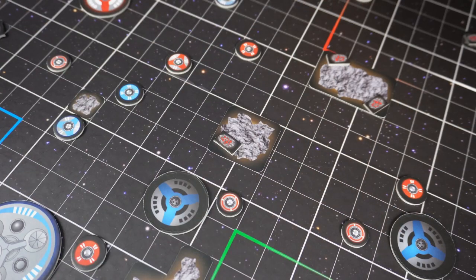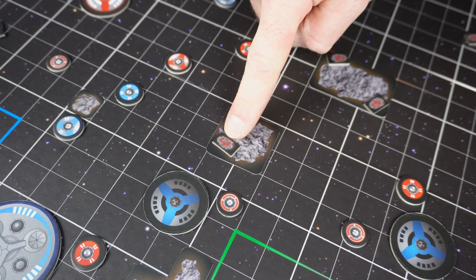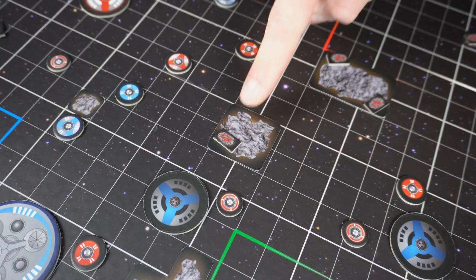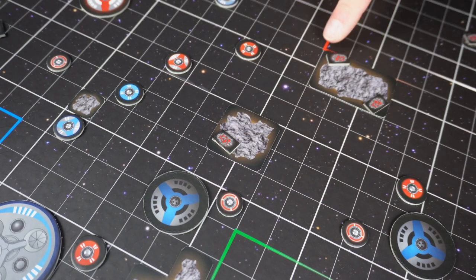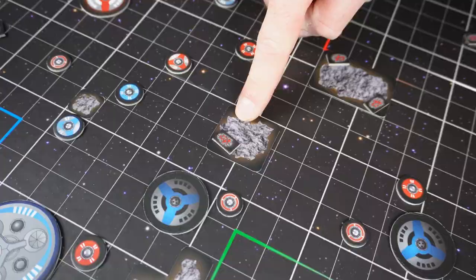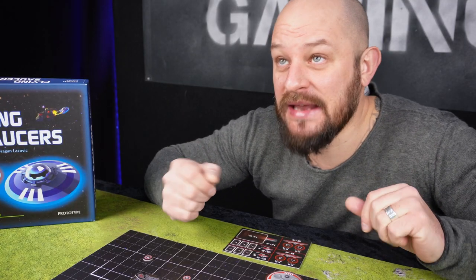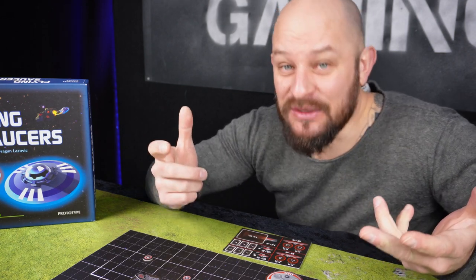In this version there are now asteroids out on the board, and some of them have mineral ore on them. All of these asteroids can have mineral ore, and some can even have several on one asteroid, but there can only be one ore per square. And we all know that if you find precious metal in space, of course you start to mine it — and that's exactly what we're going to do now.